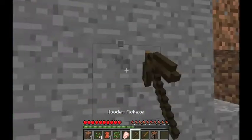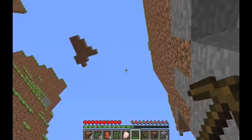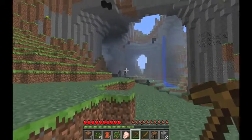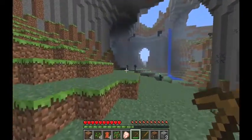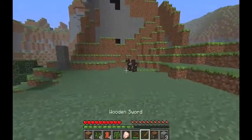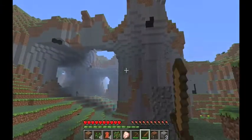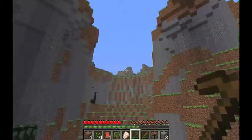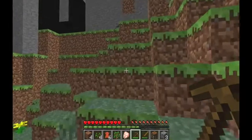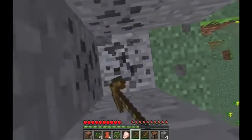This is stone, and now we can mine that quicker with our pickaxe. Mining stone gives us cobblestone. Mine about three cobblestone. Over there you can see some bad-looking skeletons holding a bone — one's looking at me. Let's get this coal. The coal looks like stone but has dark bits in it. We can mine our coal with our wooden pickaxe. As you can see, the day is going down — there's our sun. We want to get some coal quickly before the monsters come out.